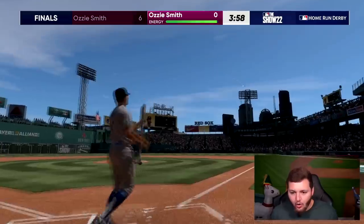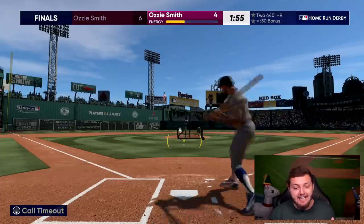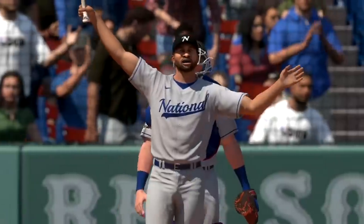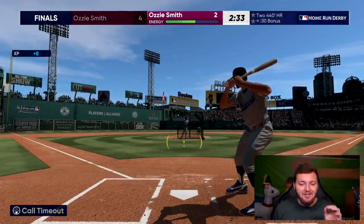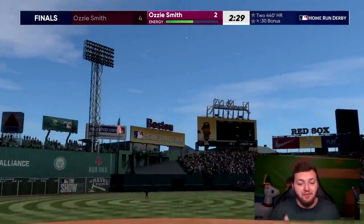I think our shortest home run was still 30 feet off the mark. Hold on, this might actually be perfect — keep carrying, keep freaking carrying — and it's gonna be just shy. That would have been under 310, I just know it. Look at this spray chart, look how close we really got. 332 feet — that's the closest we've been, but we still need like 22 less feet.